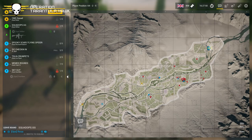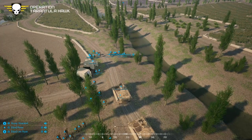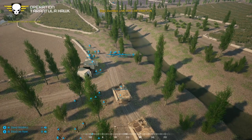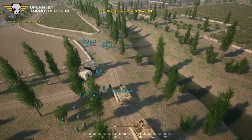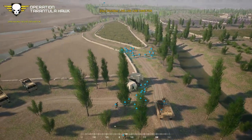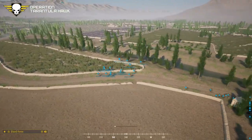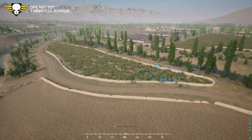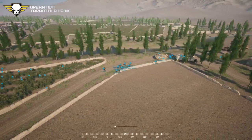Squad leads break out to get ready for live. Round two of Operation Tarantula Hawk goes live — following the British in blue, with the dirty INS in red. The Bulldog starts pushing out.